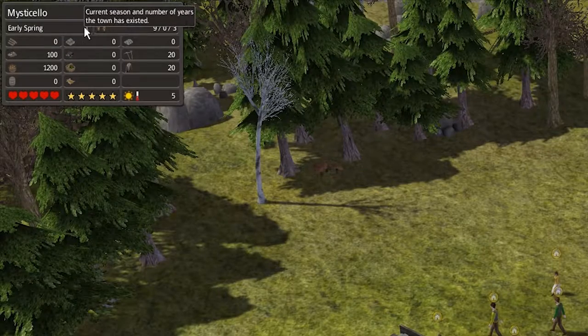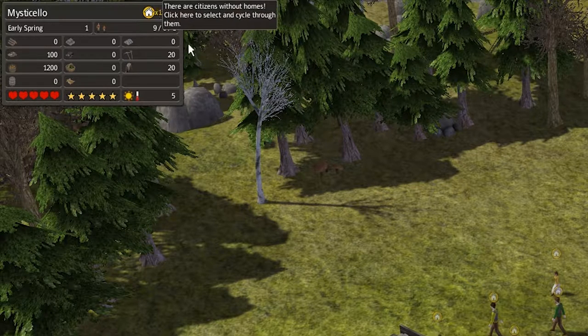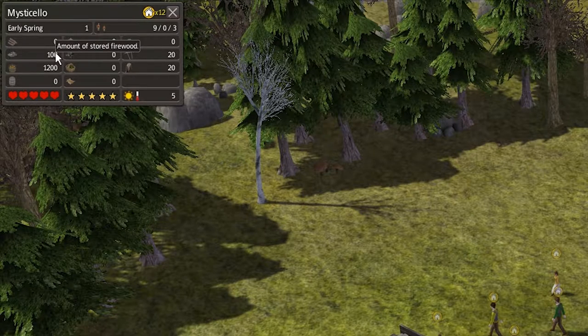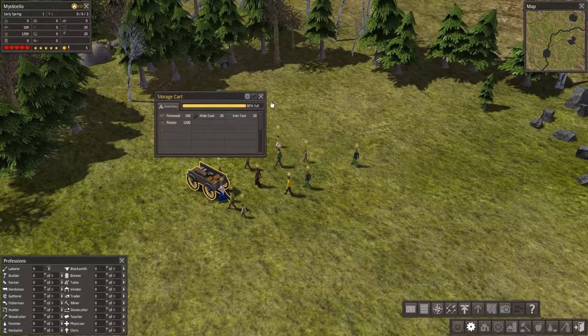So here's the time it is, the year it is, how many adults you have, how many children you have, how many students — which is zero at this point. Twelve citizens are without homes; that's all of them. We have 100 firewood, 1,200 food — those are here in our storage cart — 20 hide coats, and 20 iron tools.